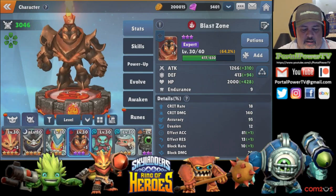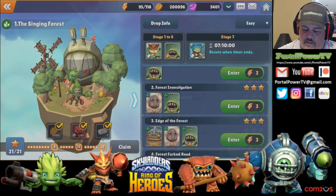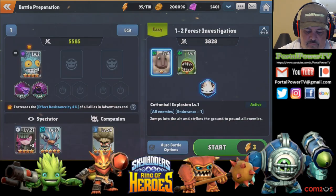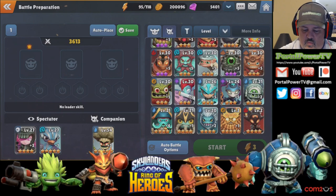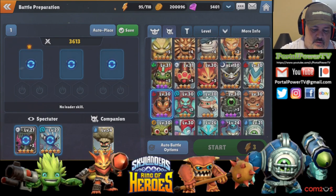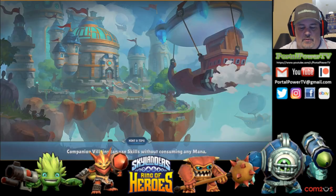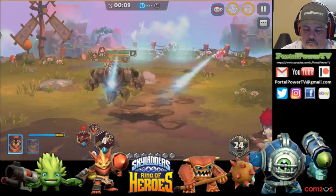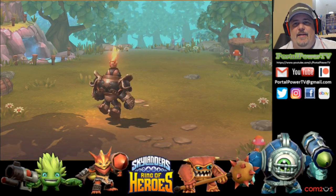Let's just take him into the adventure we've been doing. We'll edit the team — take Pop Fizz off, that was our last video — and put in Blast Zone. We'll just do a battle real quick. Oh, there's the bombs-on-everybody thing right there — the bomb throw hitting all four enemies! That was kind of fun.